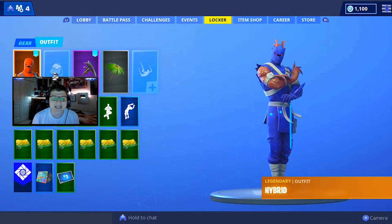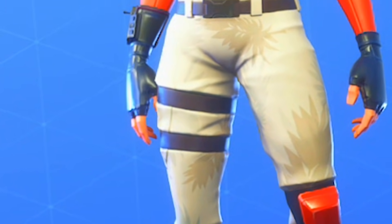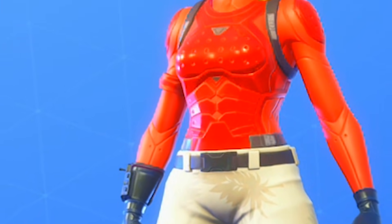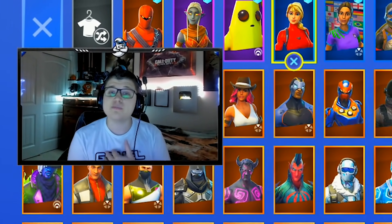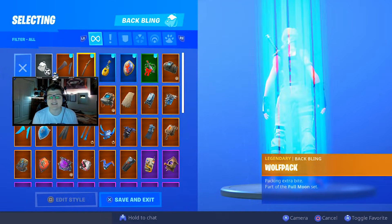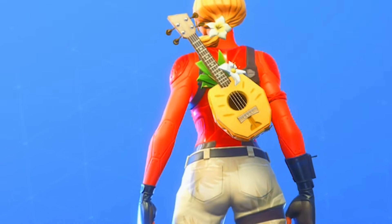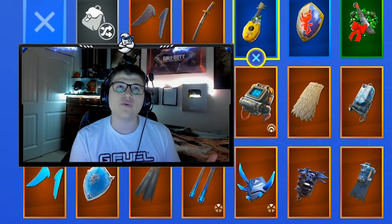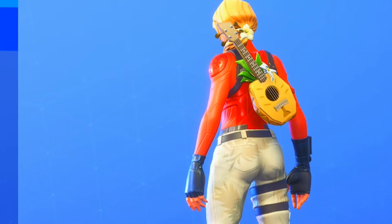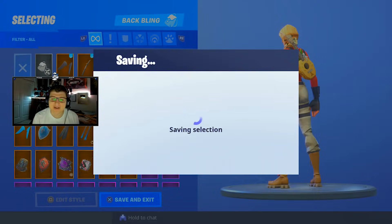Here you have the actual new skin in Fortnite: the Laguna Rare Outfit. 'Storm the beach.' The colors are super clean — the red and white look really nice together. It is a female skin, and I think female skins are just a lot cleaner and look more cool, which is why I like this pack. The back bling is definitely one of the cooler ones in Fortnite — it's like a guitar. We've only had one before, which is the Power Cord back bling. This one is like a little pineapple ukulele, and it looks super cool.